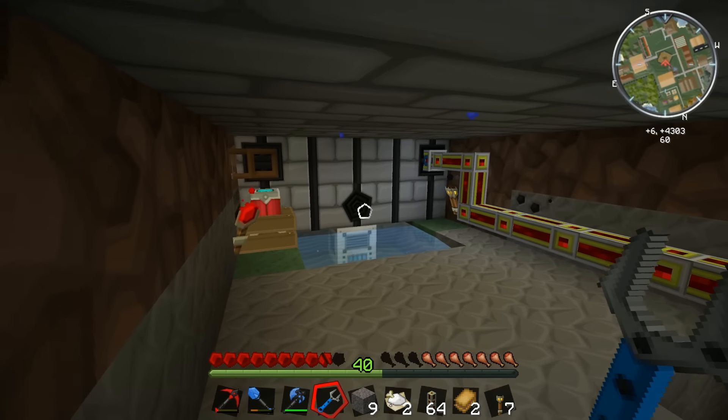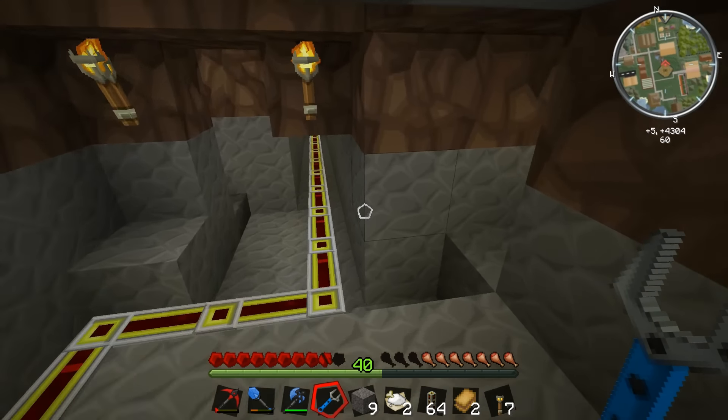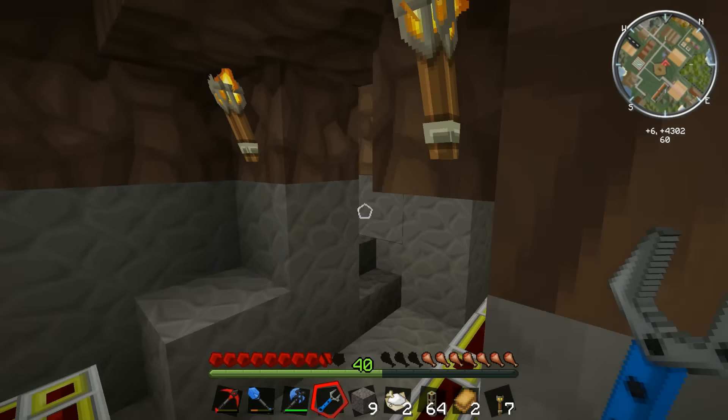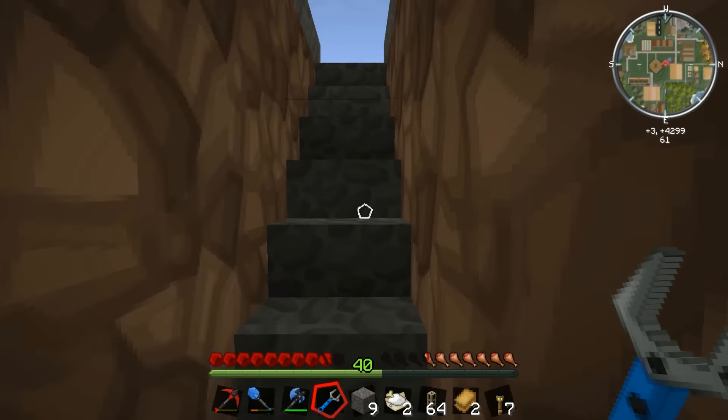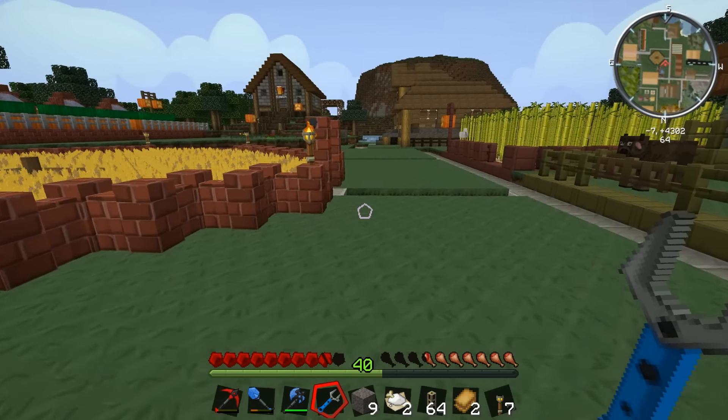Okay, here we are - it's the wheat farm. We come back all the way around here and we can put down this cable again when we get some more cable or if we want to use the quarry again. But for the time being all we want to do is ferment.